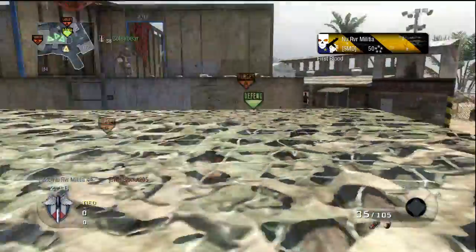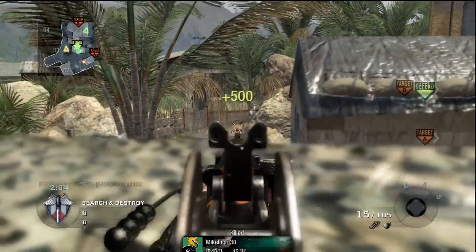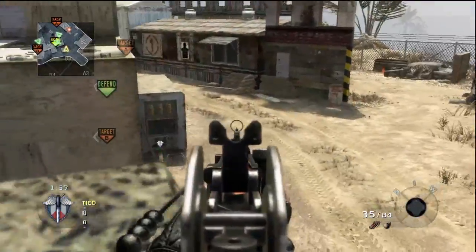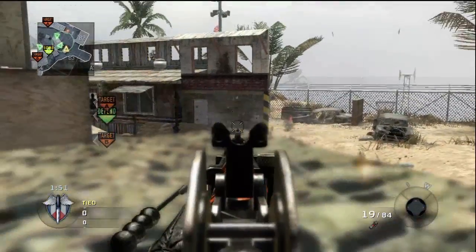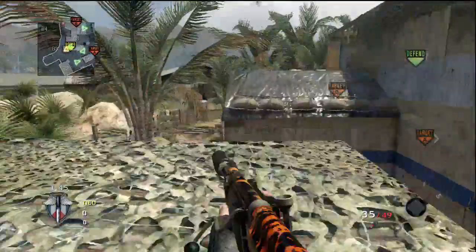Firing Range is not much different from any other Search and Destroy game where everyone will rush when another spawns to start. I'm using the Galil because I can control the recoil really well — for one thing there isn't that much recoil. And if I'm not rushing I need to have a weapon that I can shoot suitably from a long distance but also on the fly. That usually winds up being the Famas, the Galil, or the Commando.